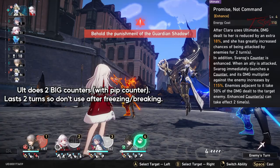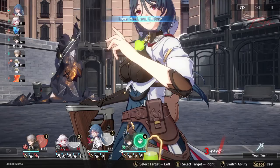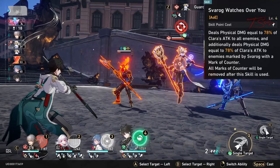You do not want to use her ult right after freezing an enemy because the ult only lasts for two turns and you don't want it to go to waste. Her skill attacks all enemies and does extra damage to the ones that Svara have countered earlier in battle.